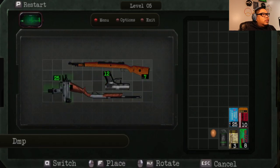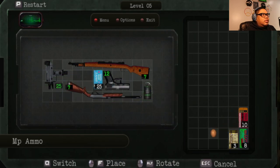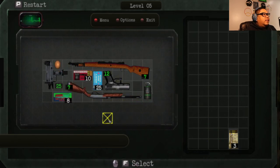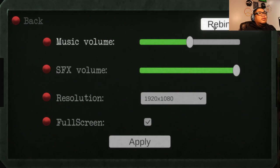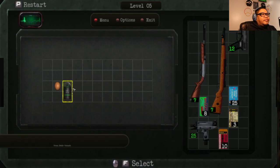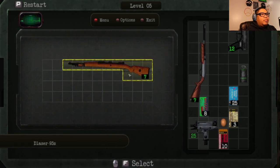I think that would work. Okay. This should be good, right? And just throw these away? Is there a restart button or do I have to move everything? I have to move everything. Hmm. I think that was the right move to put that up there.